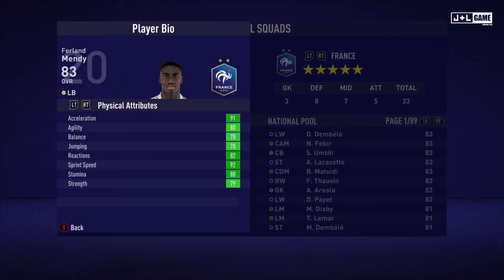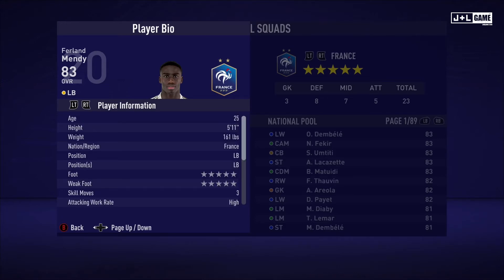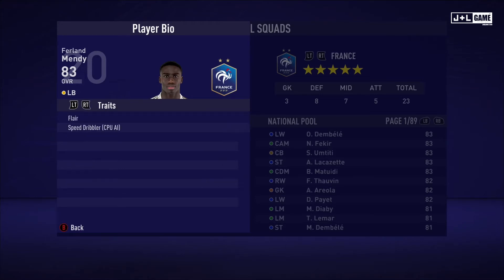Next we have Ferland Mendy. Physical attributes are all in the green, which is really good. Skill attributes all in the green — this guy has some good stats. Skill attributes again mostly in the green with three red and two yellow. Here is his player information and his traits — two traits available.